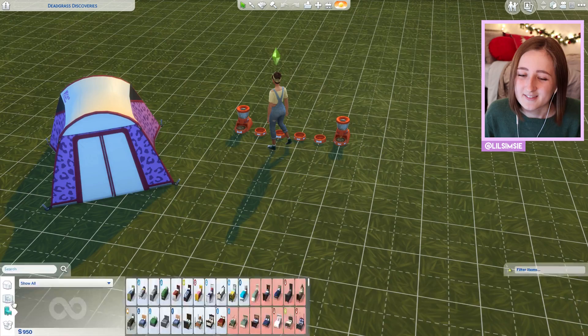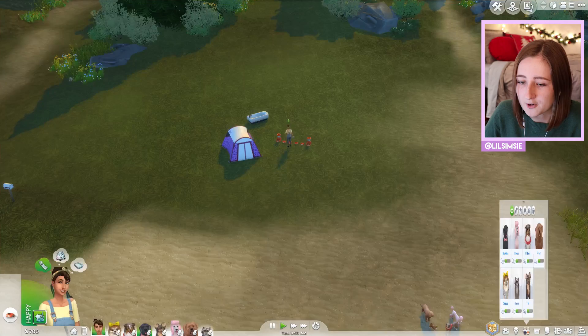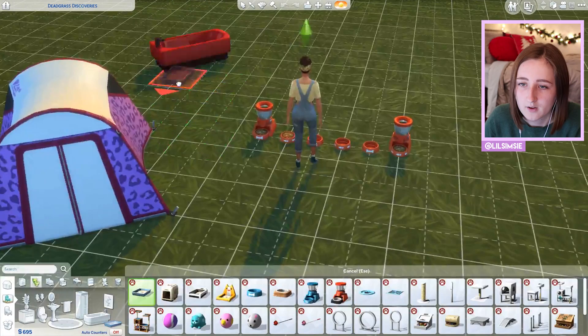We don't need walls yet. Let's just get a bathtub — that's all we need technically, because she can cook food over there and feed her pets this way. For the raccoon, it's going to want a litter box because it'll cause problems without one, but luckily it's pretty cheap.